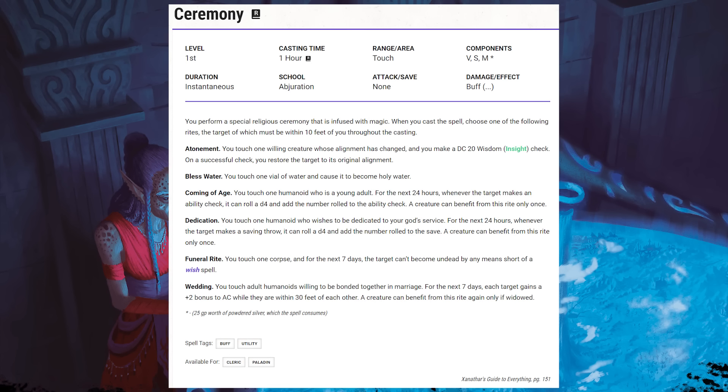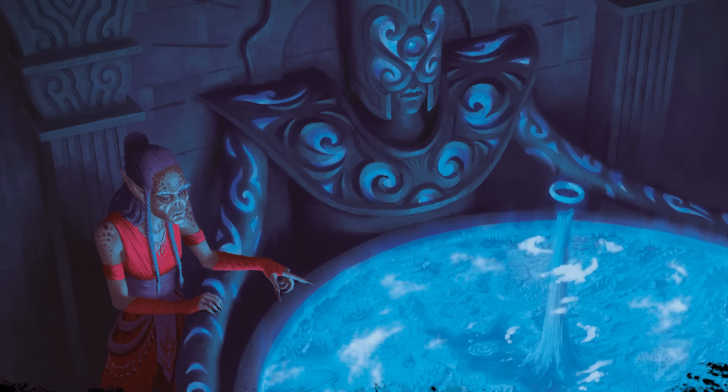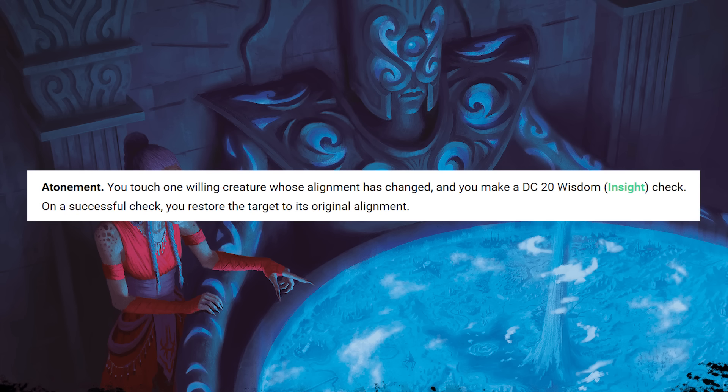Ceremony is available to clerics and paladins, it takes one hour to cast, is a ritual, and has a range of touch. The spell text reads: you perform a special religious ceremony that is infused with magic. When you cast a spell, choose one of the following rites. The first is Atonement: this lets you touch a willing creature whose alignment has changed, and if you succeed on a DC 20 insight check, you can revert their alignment.